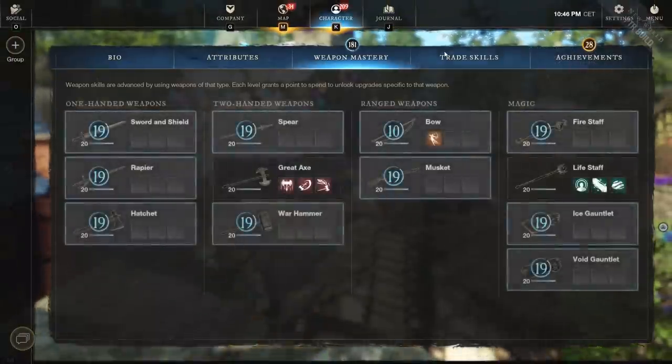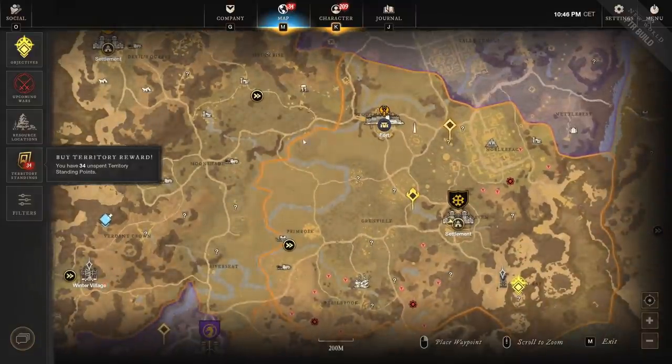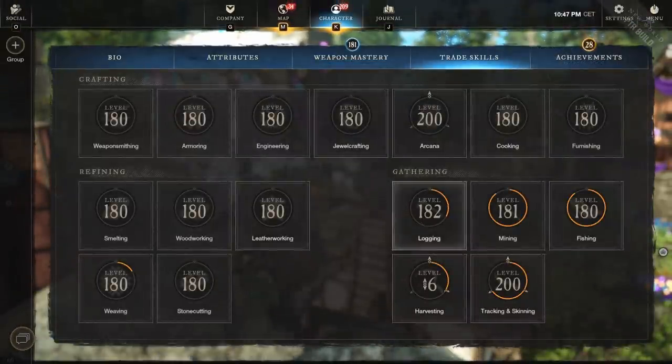The harvesting one is insanely easy to get. On a low-pop server, going to the best XP farming spot — northwest Windsward — you can get maybe four to six caches per hour. On top of getting hemp, fiber, and other materials, you'd be getting something like 20 vials of azoth per hour on average. You can farm as many as you want with any of these skills — it's actually insane.